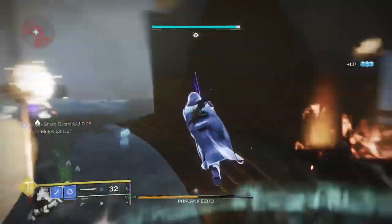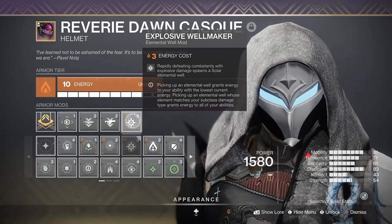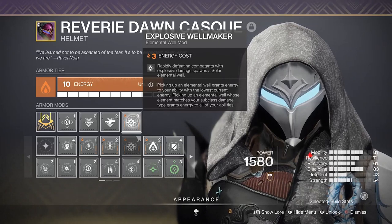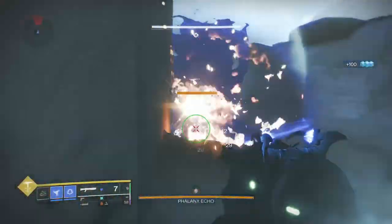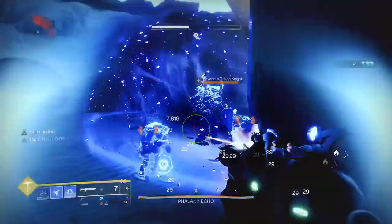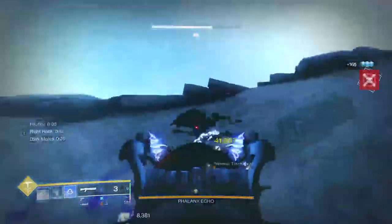Now we're going to turn to our armor mods — we're going to be using these across all our subclasses. On our armor we're going to use a solar affinity and Explosive Well Maker, so we rapidly defeat combatants with explosive damage and this will spawn a solar elemental well. On our legs, another solar affinity — we're using Well of Life, so when we pick up that solar well it gives us healing for 10 seconds. All four builds have the potential to do explosive damage and the pairing of healing is very good, particularly when you're trying to solo things.